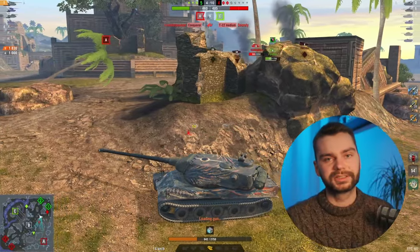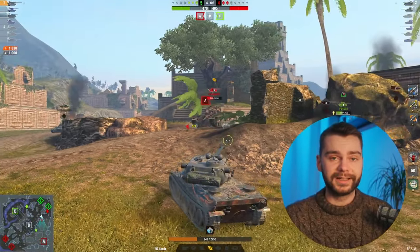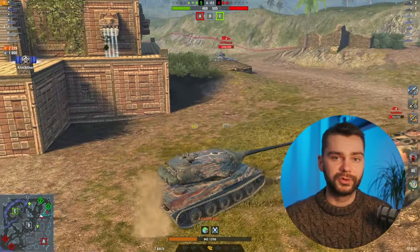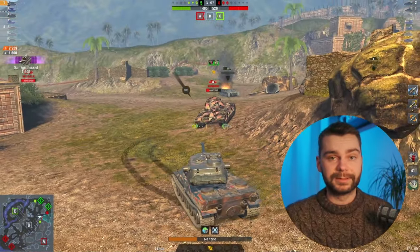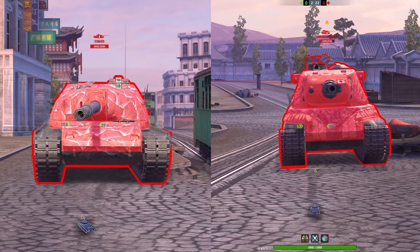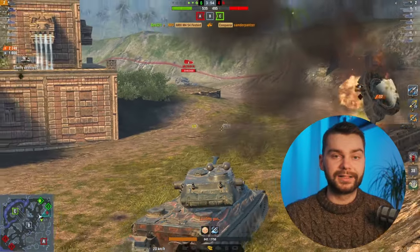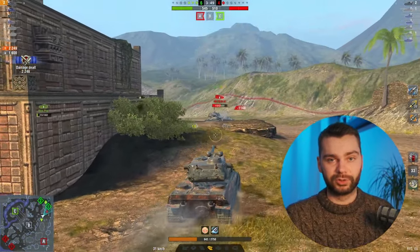There is one main competitor in the current meta, which is the AMX M4. The AMX M4 does not have the same alpha damage — it's down to 450 compared to 490 on the 116 F3. But the M4 has better turret armor. The hull is kind of similar. The AMX is also faster and enables you to get into hull-down positions more easily, and you also have 8 degrees of gun depression.